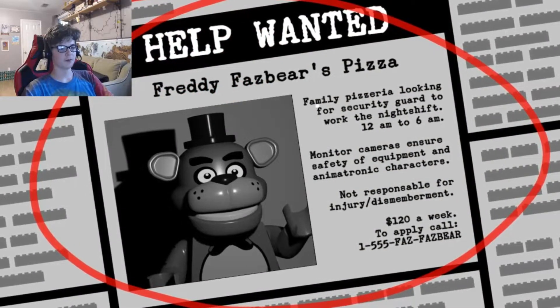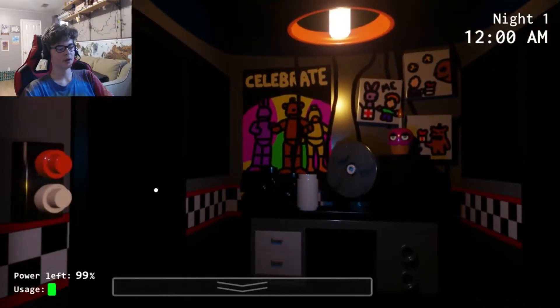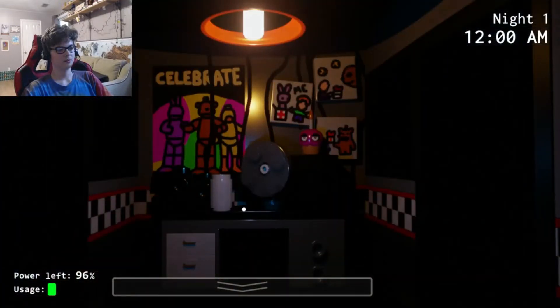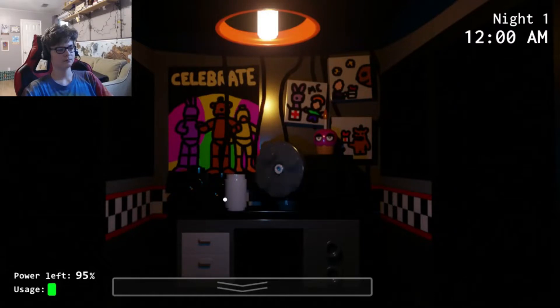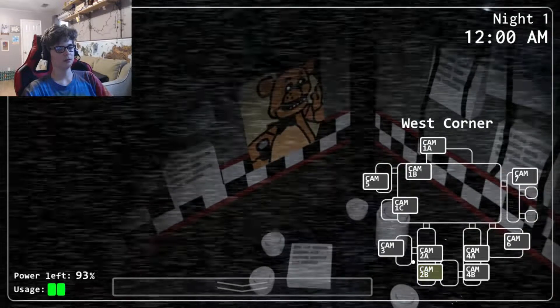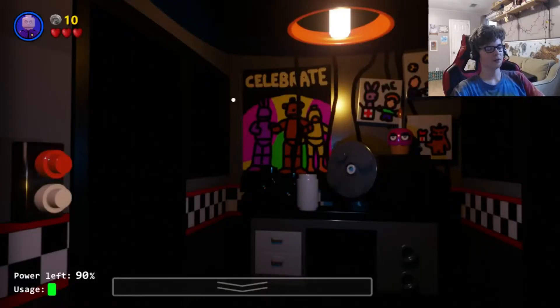Freddy Fazbear's Pizza. Family Pizzeria. How was I supposed to read all that? Oh my gosh, this is hilarious. How do I answer the call? Thanks, that helps a lot. Whoa, was that Golden Freddy? I think that was. That's pretty funny. If you click the nose, you get money up in the corner, and I just realized it looks like Purple Guy.